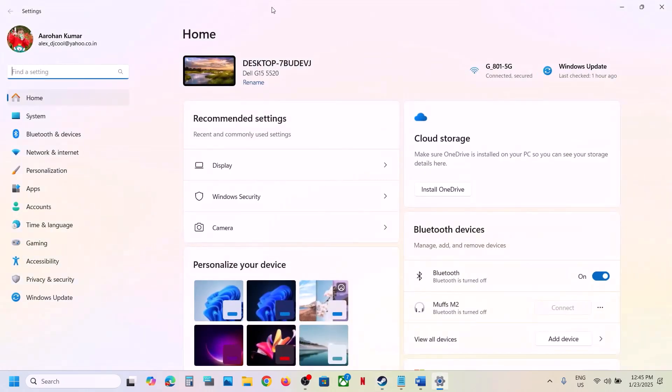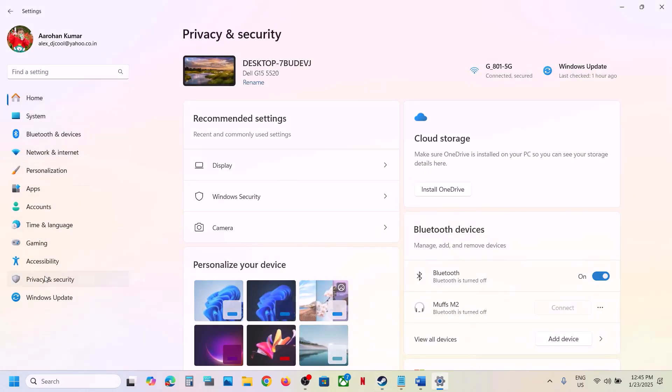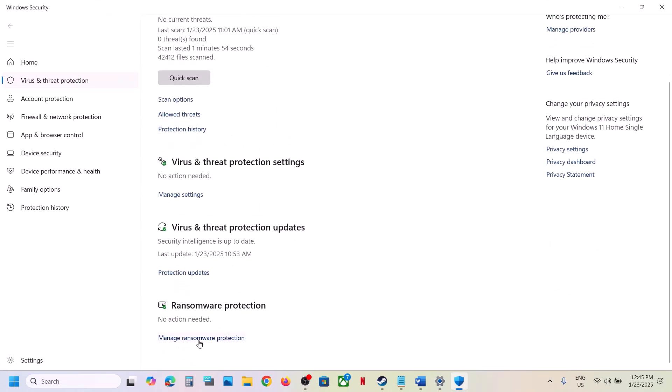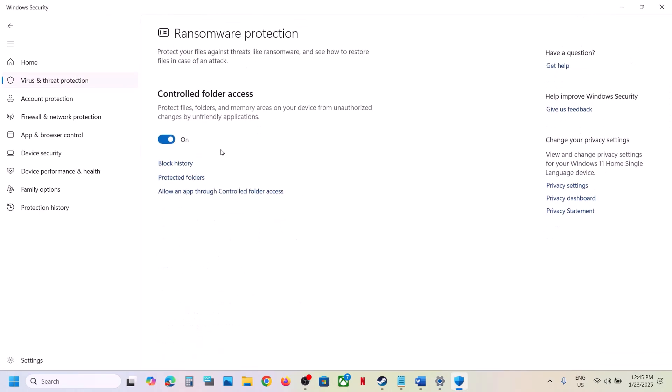Open Windows Settings. Go to Privacy and Security. If you have Windows 10, click on Update and Security, then go to Windows Security and then click on Virus and Threat Protection. Scroll down at the bottom and you will see Manage Ransomware Protection. Click on it.